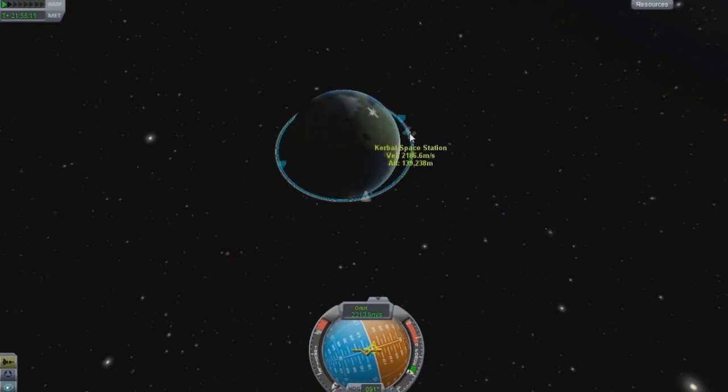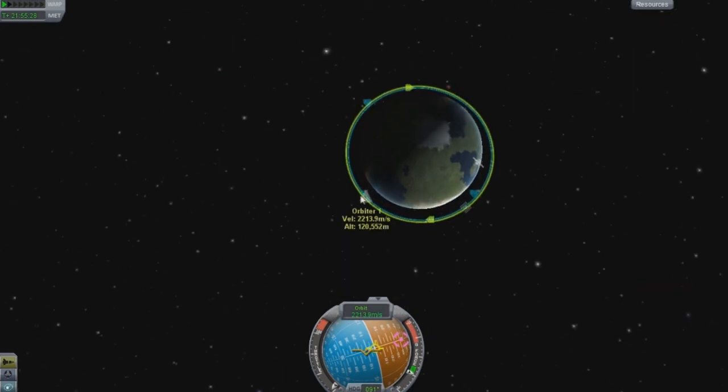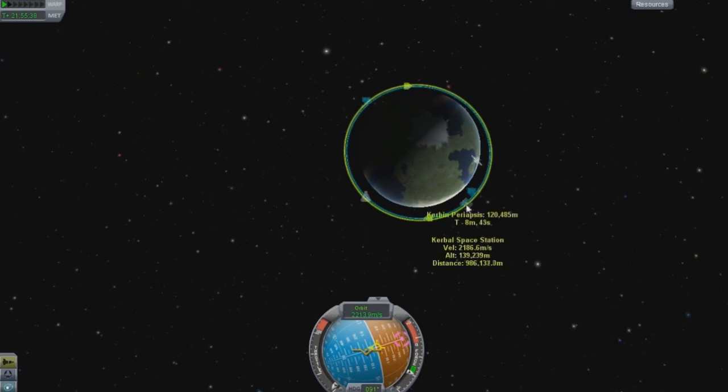Another thing: say you want to lock on to a station. You can set it as a target, and this right here on the nav ball is basically your target marker. If you were to burn in that direction it would bring you to that target. I'll unset that and move on to covering the maneuvering node.